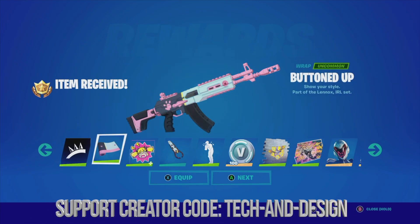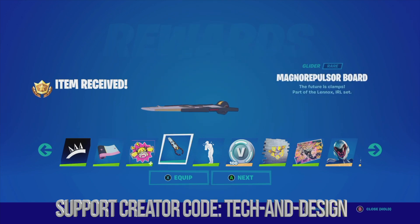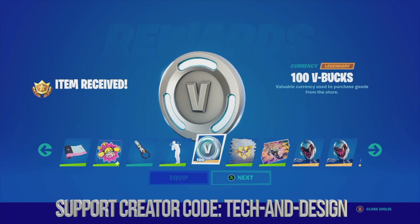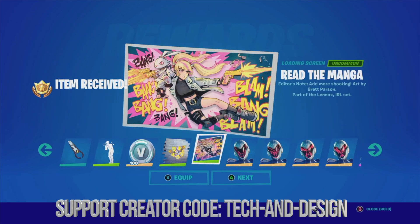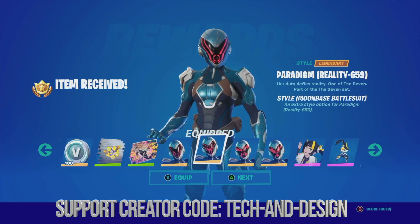Press Y then hold A to claim everything from within the page. We'll get the wrap — you can equip it or just go next. Same goes with the glider — go next. We also get some V-Bucks, a loading screen, and then a style we can equip.